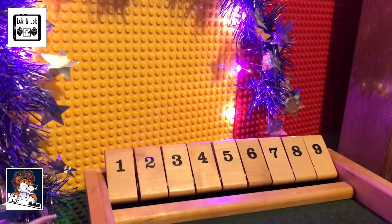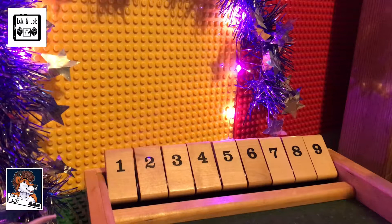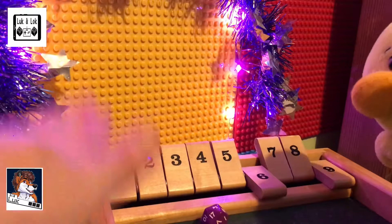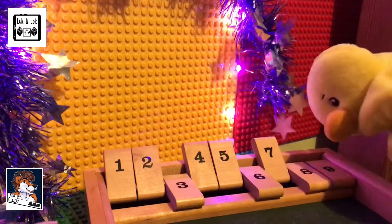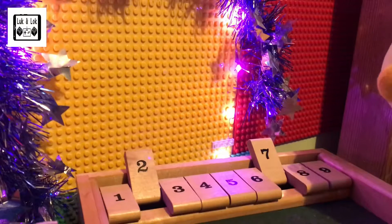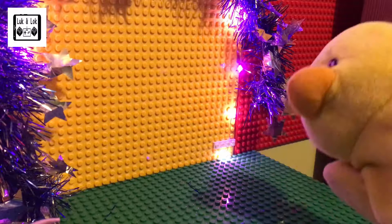Come on Duck, you can do this - score less than 7! Duck rolls 15 - get rid of the 9 and a 6, well done, two high numbers gone. Then 3 - come on Duck, you can score less than 7! Then 18 - getting rid of the 8. Then the 5, the 4 and the 1. What's next? Rolled a 4 - you can't add up to 4, Duck scored 8! Duck, what did I tell you about throwing things on the floor?